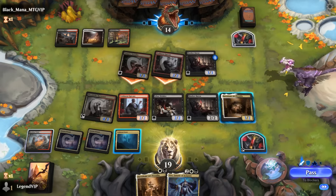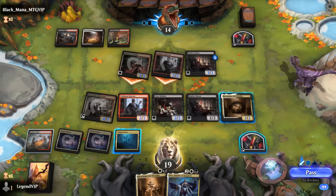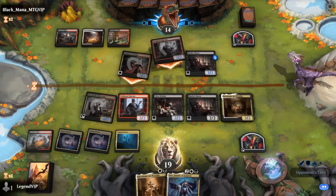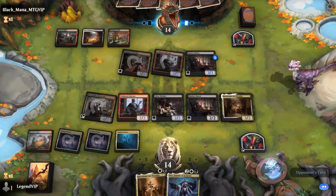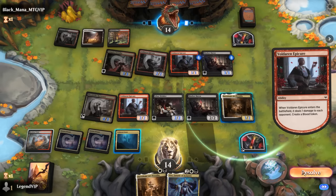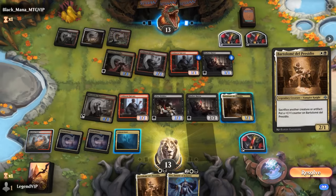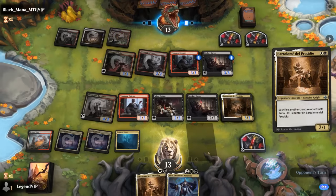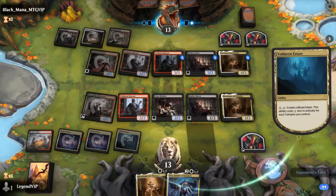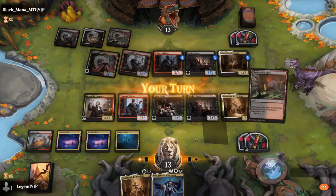The opponent is attacking — they could have another Mark of Baron. I'm just going to take it; we're far enough ahead. The opponent may have just wanted to enable the Socialite — Epicure enters with a counter — and they play their own Bartolome. We have Vito coming up, and we could activate a blood token now to discard Bartolome, but we'll wait.